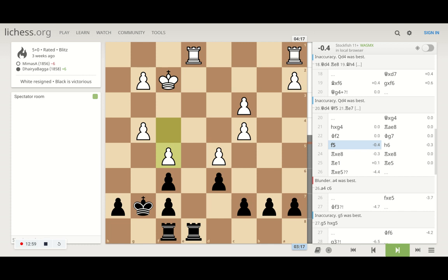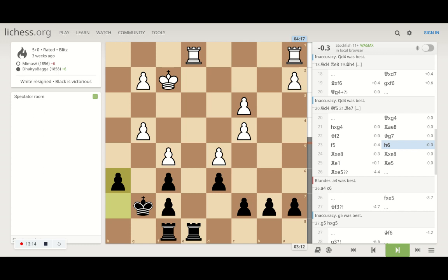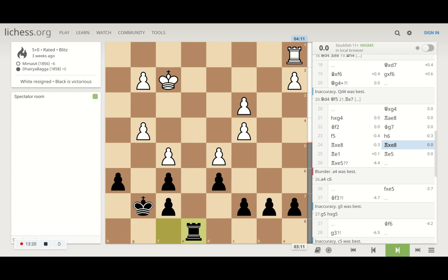He tries to block my king so I cannot go further ahead. I move my h-pawn first so he also cannot move his g-pawn. He captures — which the computer also suggests was a mistake — and I capture back on the e-file. Now e5 belongs to me and he offers an exchange.